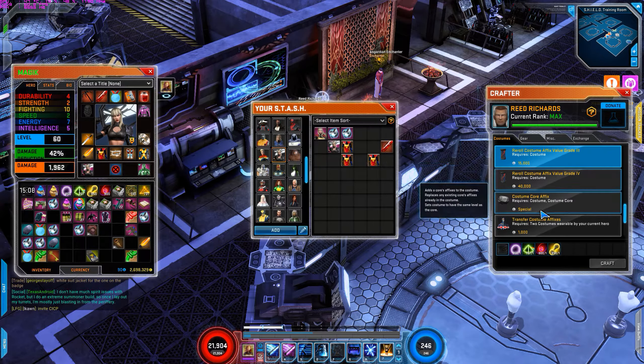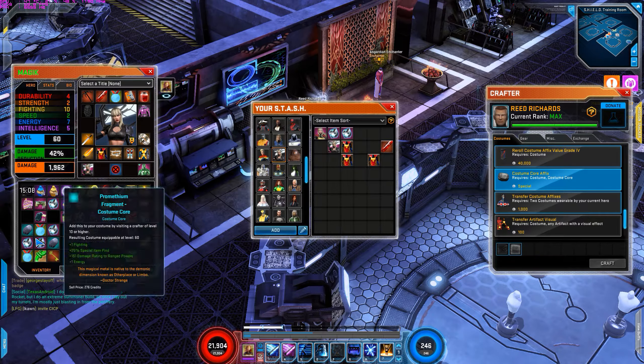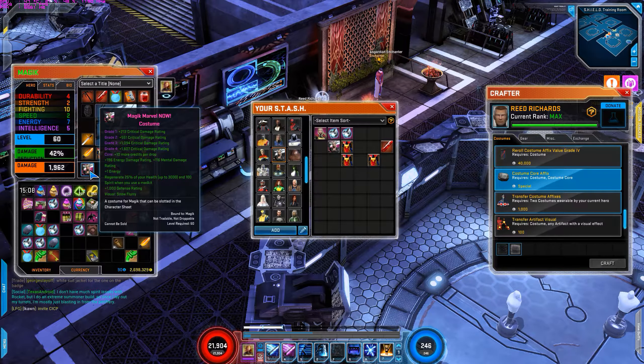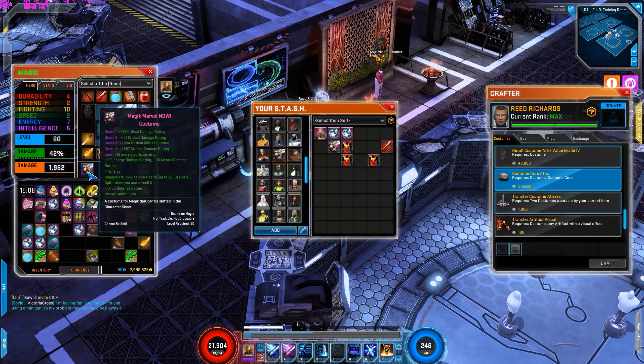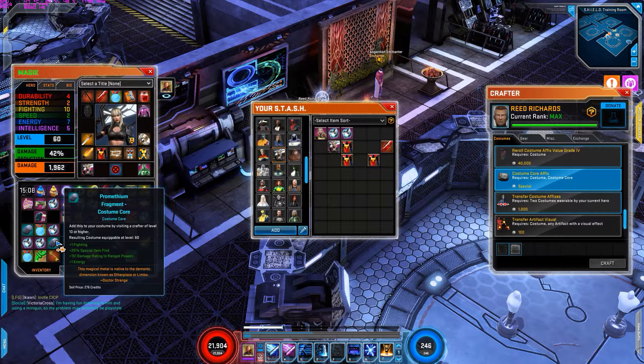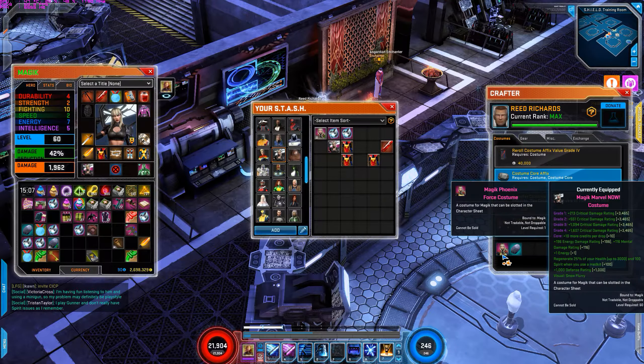The next thing to do is add a costume core — go to costume core affixes. I already have a costume core that gives me plus one energy, 25 percent health and spirit regeneration when I use a med kit, and 1000 defense rating. What you want to make sure is that the costume core is level 60. You'll see in green what it offers, and just above that it says 'costume equippable at level 60.' Get a level 60 costume core so you get the high ratings. Place the costume in, craft, and done.